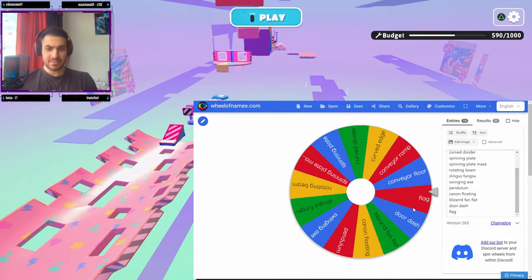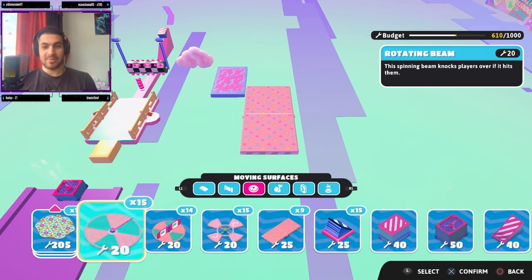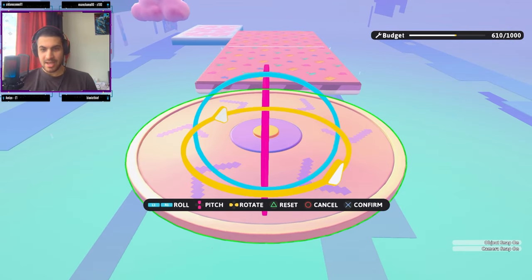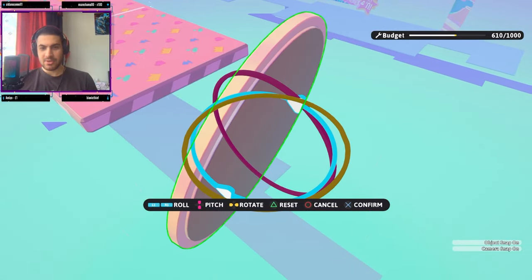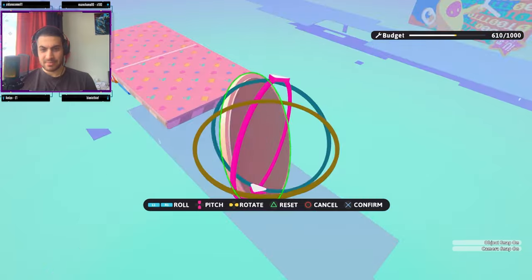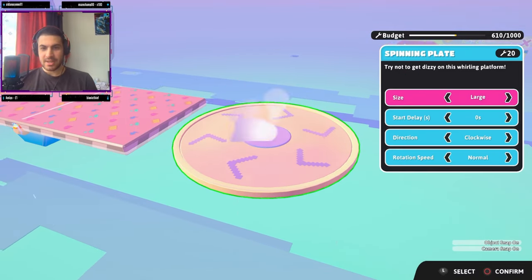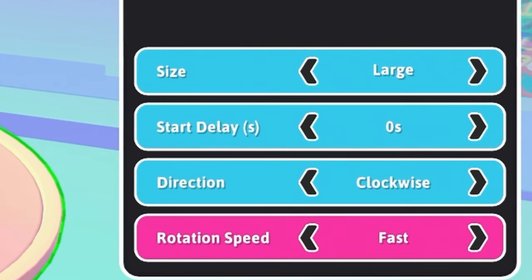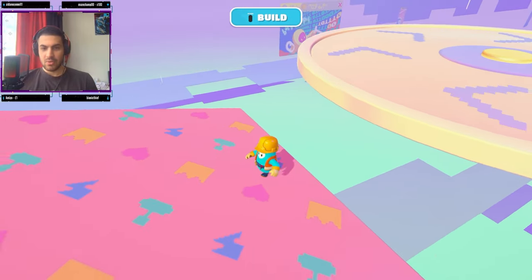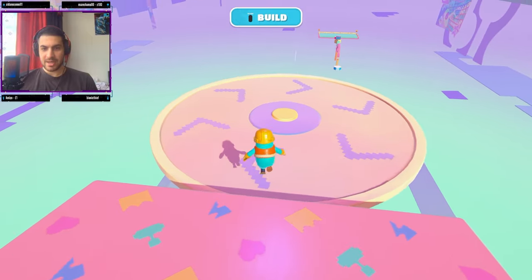Players are going to go up from the seesaw, so we'll need an object there. Let's see what we get — a Spinning Plate! Our budget looks pretty good. Here is our Spinning Plate — this actually fits quite well. How far should we place it? Should I be evil? We'll rotate it this way — players will have a small place to land on. Just kidding! Let's rotate it back. We can change the size to large and make it fast. Let's replace it right on the edge, put it a bit lower in case the seesaw doesn't go well. Here is our spinning plate.